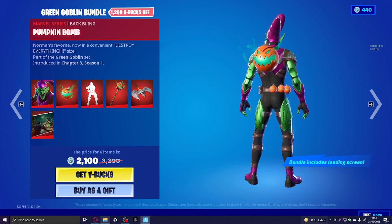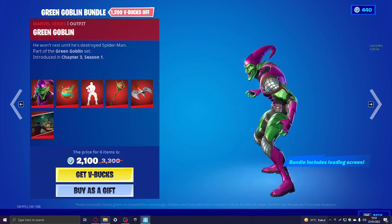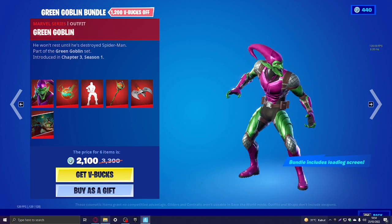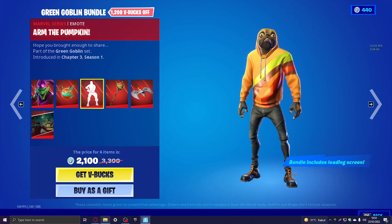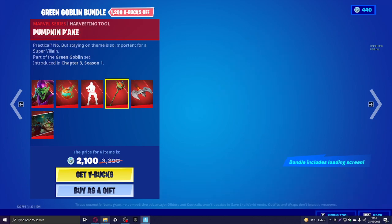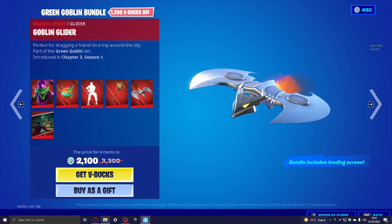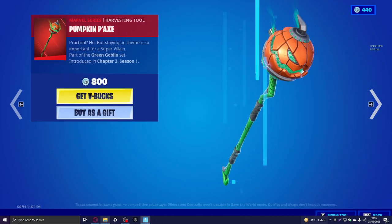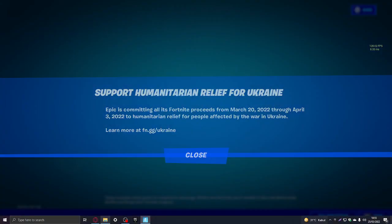Moving on — Green Goblin. It's pumpkins. I'm pretty sure last time I saw it, it wasn't pumpkins — no spoilers. He looks scarier than he does in the movies. Cool pumpkin pack — we all saw this. Goblin glider, 'attack of the goblin' — yep, green goblin, we all know it.